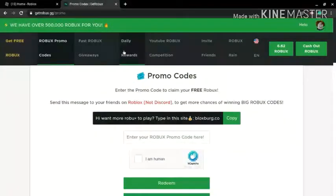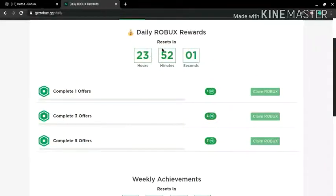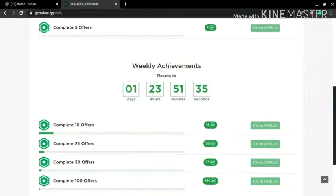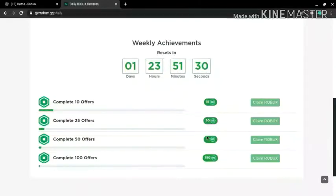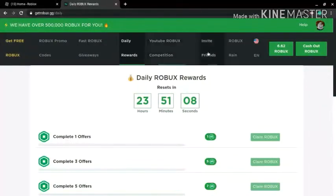Fast robux giveaways I don't really do, but you can explore that if you want. For daily robux rewards: it resets in 23 hours. If you complete one offer and don't claim your robux within 23 hours, it resets and you have to redo that offer. Complete one offer — get one robux. Complete three offers — get five robux. Complete five offers — get seven robux. For weekly achievements: complete 10 offers for 15 robux, complete 25 offers for 50, complete 50 offers for 75, and complete 100 offers for 150 robux. That's not bad — do 30 surveys, some quizzes, and easy offers and you could get 150 robux.